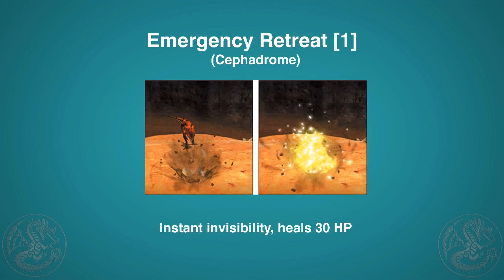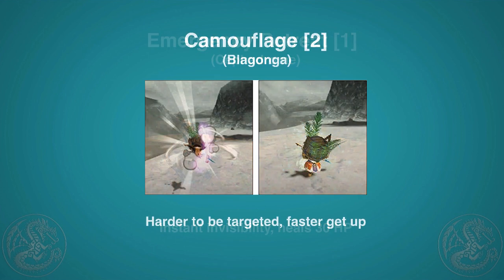The most important skill outside of boomerangs is Emergency Retreat. All you do is activate it and you're completely invincible. If you're stuck under a Teostra doing his supernova, just hit L+R+Y and you'll go into the ground and heal 30 health. It only costs one point, making it pretty much the best way a cat has to heal while staying safe. I definitely recommend this skill.